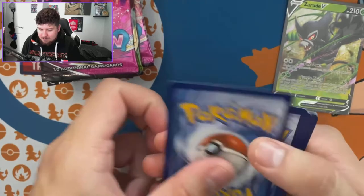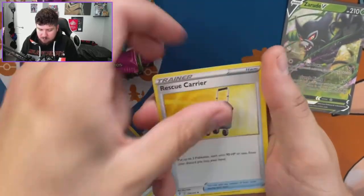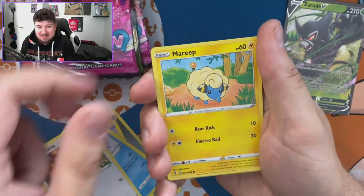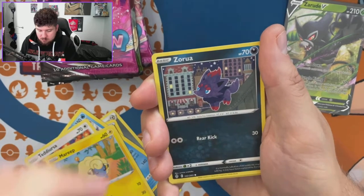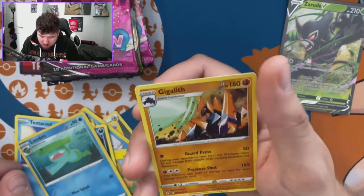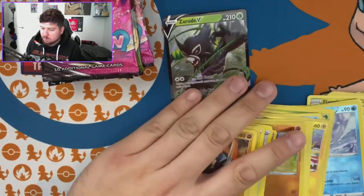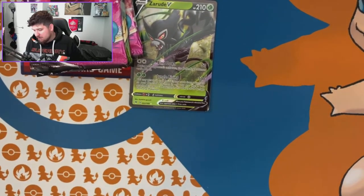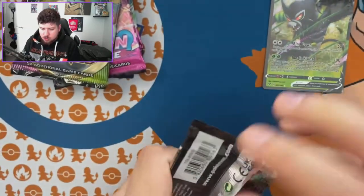Moving to the next pack — no code card this time. We've got Teddiursa, Mareep, Flaaffy, Tentacool, and a Giratina holo. We're yet to get an actual hit — technically we have three: two holos and a V. But we don't count those. We're over halfway through.